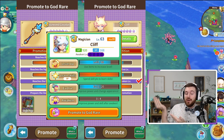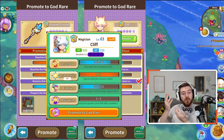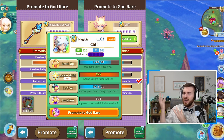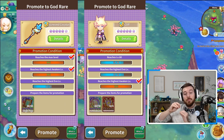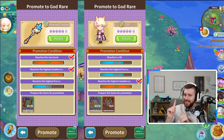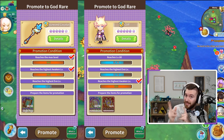Once you have filled out these requirements, you can tap this icon here and promote into God Rare. This icon will come up on characters or weapons that are able to be promoted as well. So keep an eye out on this icon — it will indicate this character is promotable for future content.